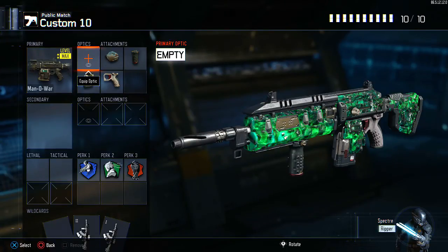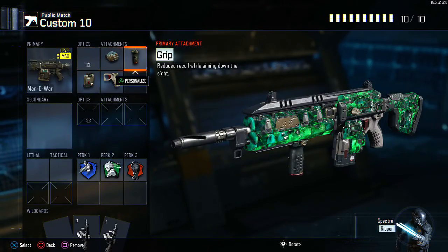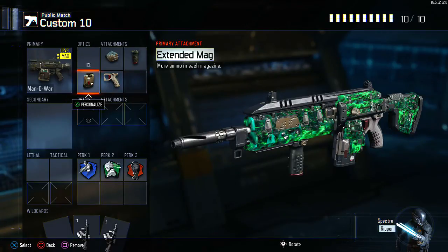There's no sights on it because the Man of War sights are pretty good. Rapid Fire, Grip, Quick Draw, and Extended Mags for the attachments.